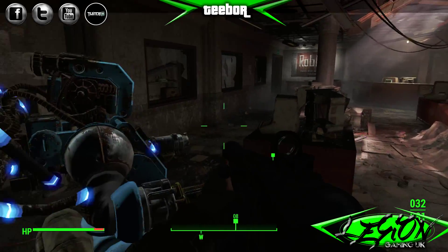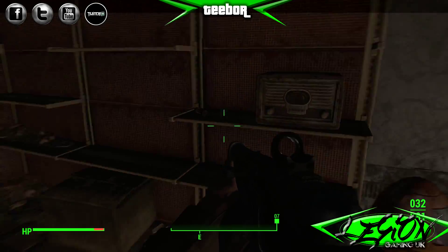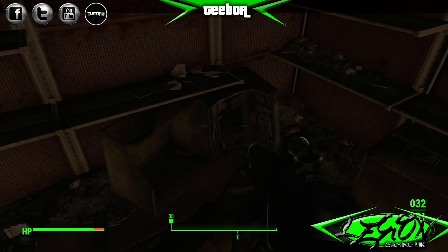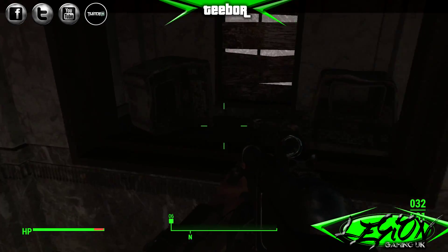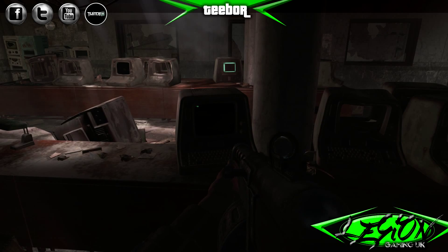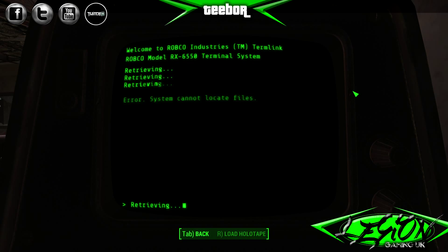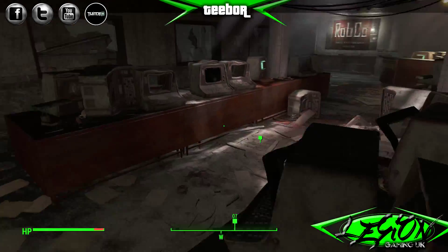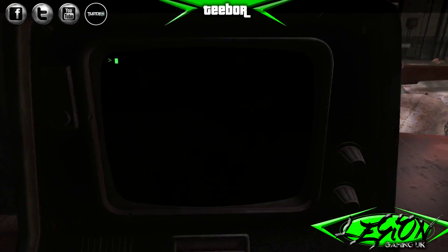Can we steal? Random bits and stuff. A couple of working computers here — let's see what's on these, shall we? This is a nice little showroom.